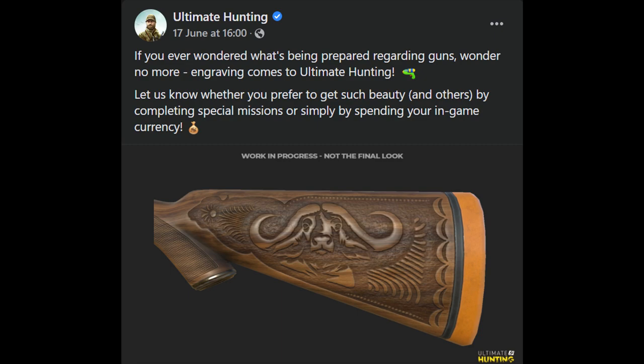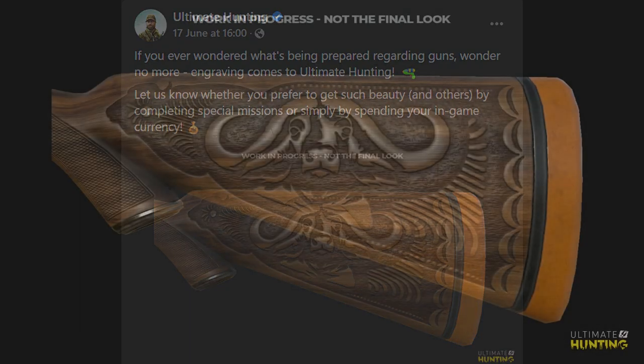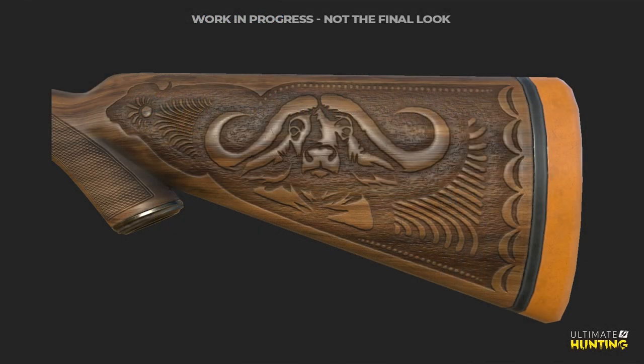So they're basically asking whether you'd prefer these to be mission rewards or just purchasable customization options. There's this image here of a carved stock with a cape buffalo head on it and it is just incredibly cool looking. If you could have this on the 416 Rigby, that would be so cool, and I'd love to see customization options like this.